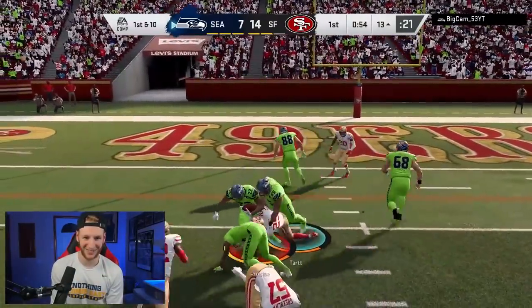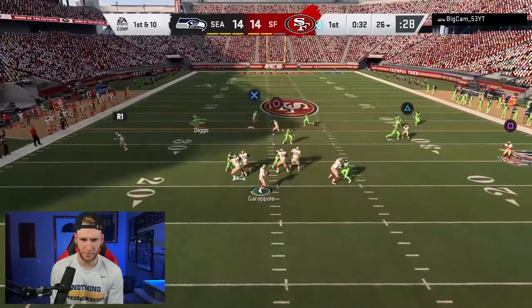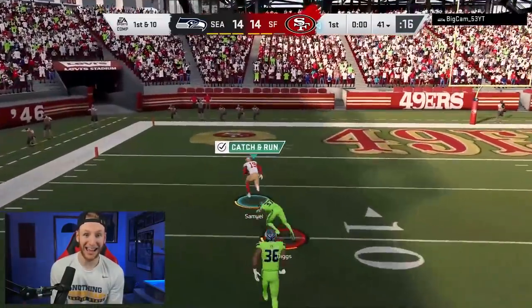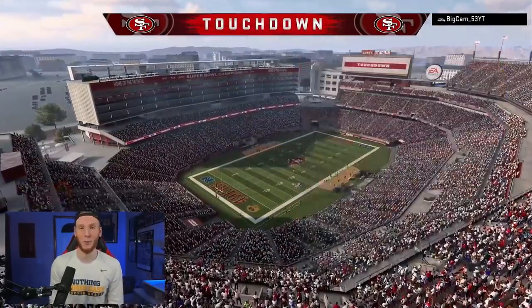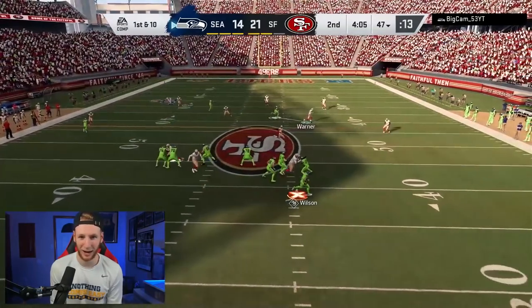Very high-scoring game. This looks like man to man — yep, man to man. We have the post. Looking at the slant-post right here, we got the deep ball. Nice pass. Great pass from Garoppolo. I pressed the wrong button trying to adjust. Send the spy. Five touchdowns — and honestly, neither of us is really coming close to getting a stop. Cam is playing great offense right now, and I'm not doing a great job stopping him.